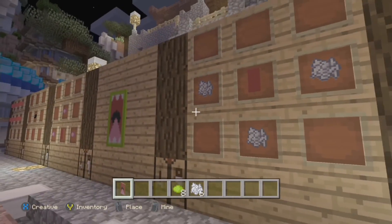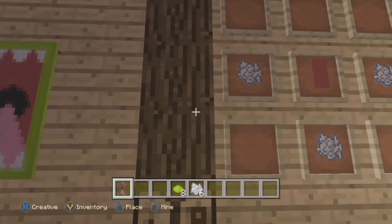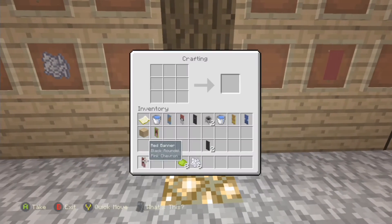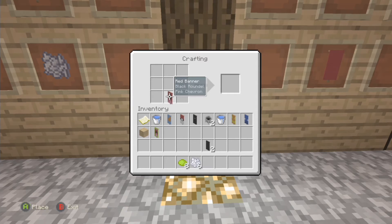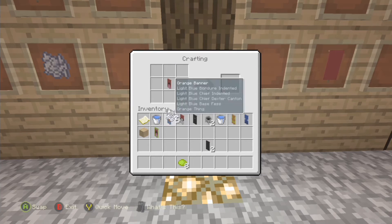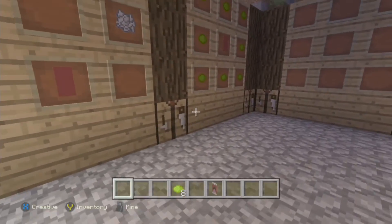And then after that, you want to basically make the teeth for the monster that you will be making. Now, you can make this any color of teeth — I am using white, just because why not? So you put the banner in the middle and you make a downward arrow, just like that. And then after that, you want to make the top row, put the banner in the bottom middle, and there you go — you make the teeth on the top.